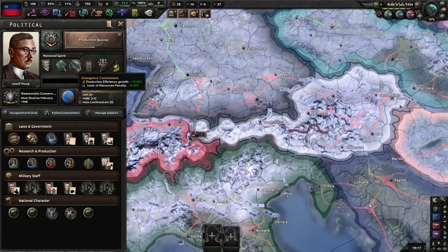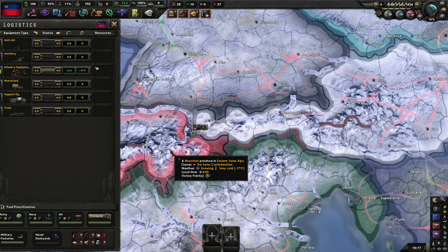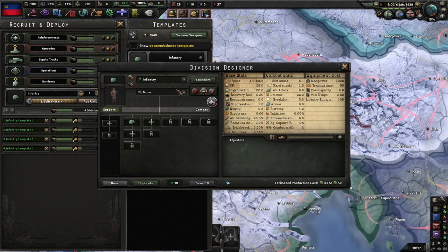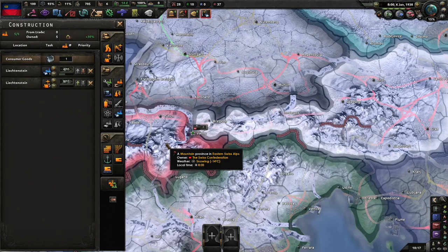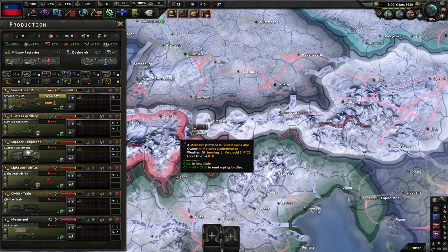Probably not going to end up joining any wars because at the moment we have no army worth a damn. So we're getting infantry template 1, which is literally just a 2-width infantry division because that's all I can produce at the moment. I've decided I'm going to be uploading these micronation playthroughs on Fridays, just to give myself a break from the usual stuff.